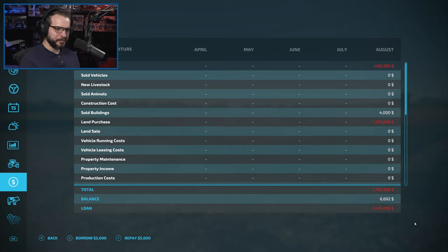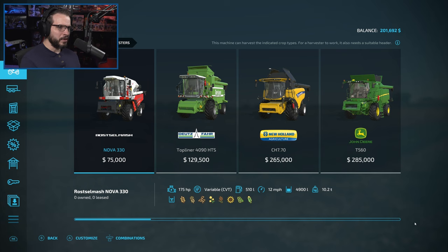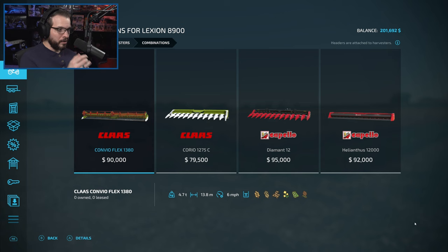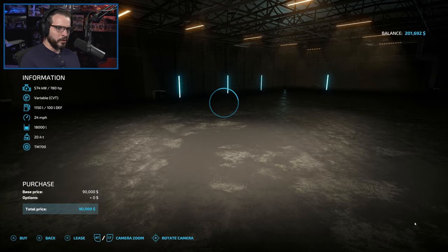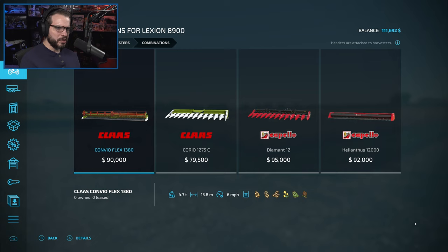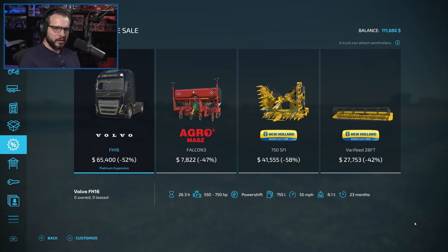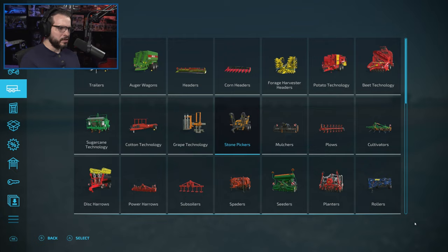We'll need more money for the header, so let's go ahead and get that. We'll be more than $2.5 million in debt, to be perfectly honest. Going into Claas — we definitely need a corn header and also the grain header. We'll start with the grain one since that's what we need first. We'll also grab a header trailer to get things moved over easier — going with a Claas one as well.